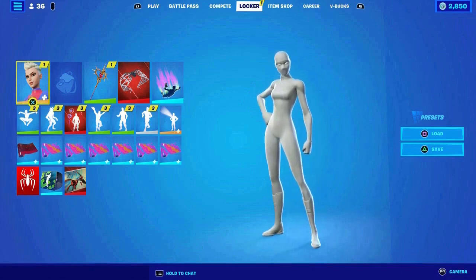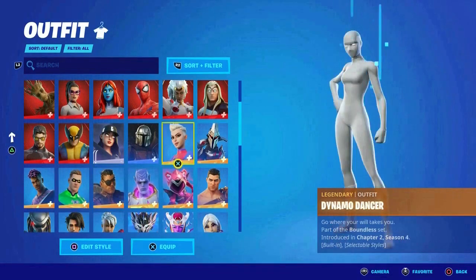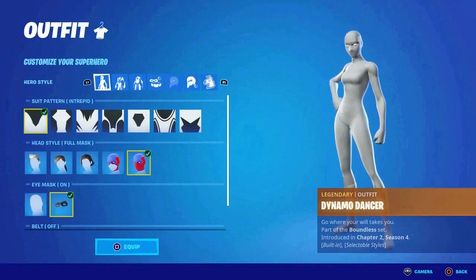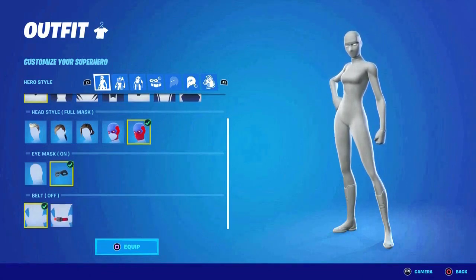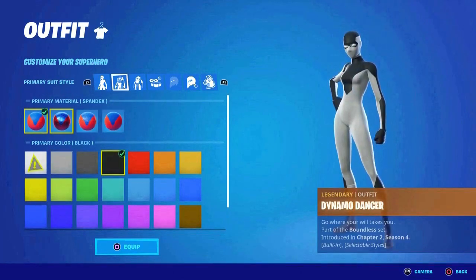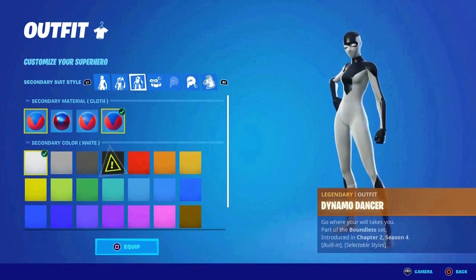Now let's move on to the all-black one. We'll do it with the female character — it's pretty simple. Make sure you have everything the same: full mask, eyes mask on, no belt. That's very important. Then go to the primary color and select black, and choose this option right here.